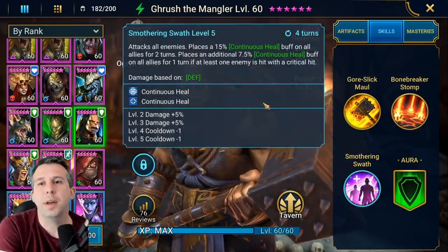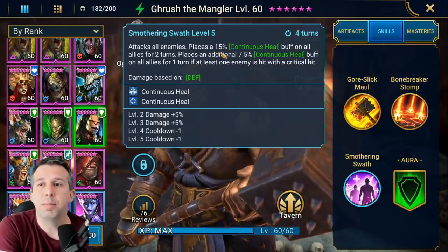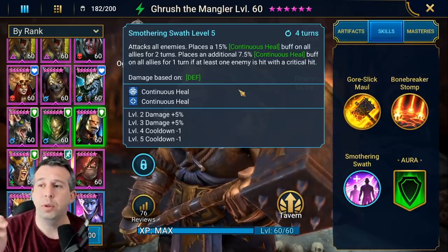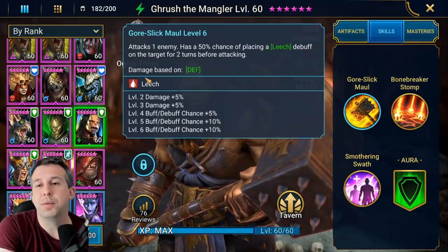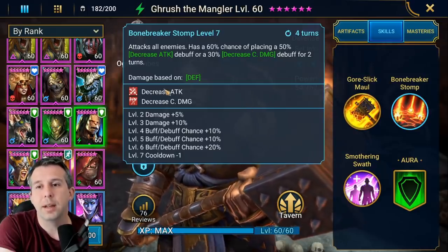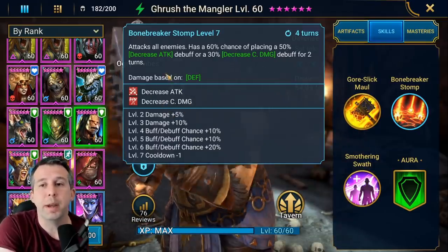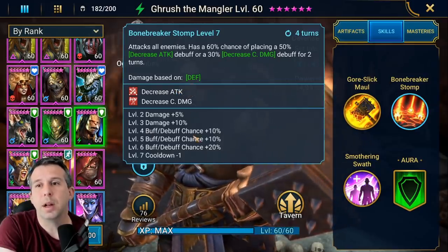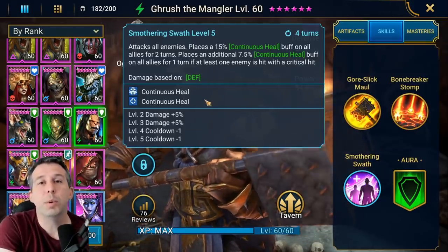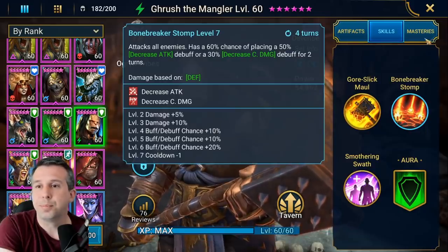He's got a third ability which is an AOE - so we've got two AOEs to do damage, which is nice. You've got a definite big heal, and then a chance to place a second small heal if you crit. All of this kit I think is useful - for clan boss I love the leech, for spider I love the leech. Continuous heal combined with the leech ability will keep your team alive.